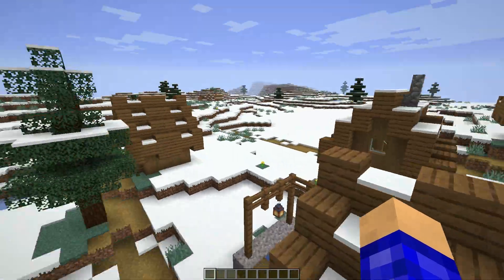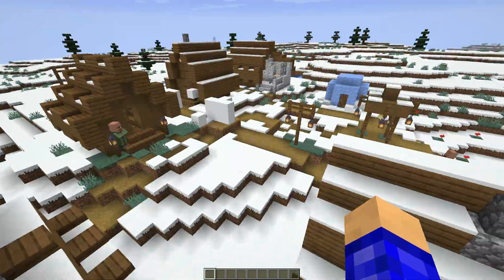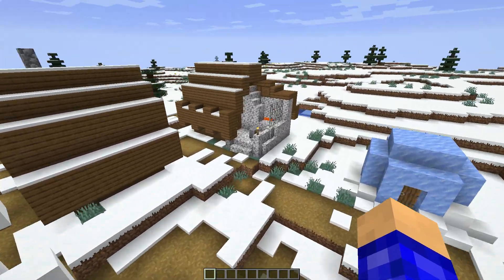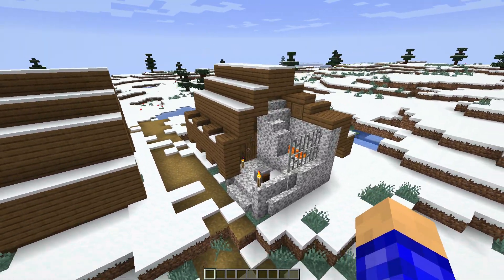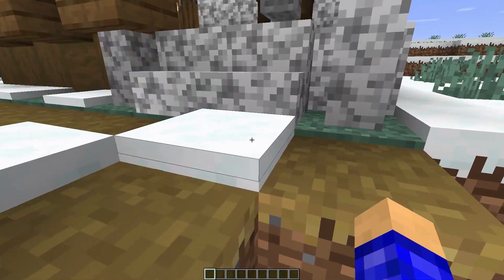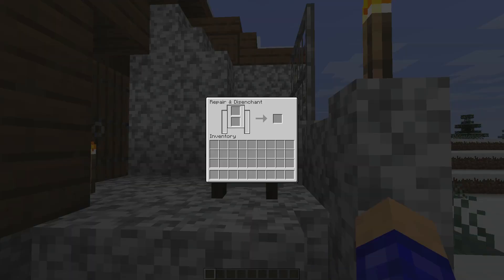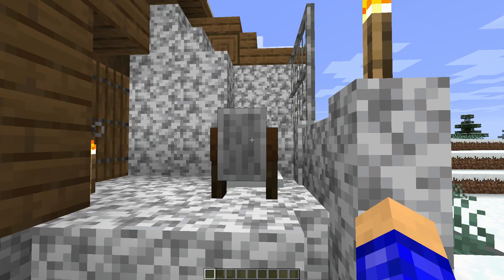I'm not gonna look at every single one, but pretty much get the gist of it — there are new houses in the village. But this thing right here is pretty cool. It's kind of like a forgery, like a smeltery type of thing. We got the lava here, we got the grindstone. This right here is a new grindstone — it was added in a couple snapshots ago but it finally has a function so you can repair and disenchant.